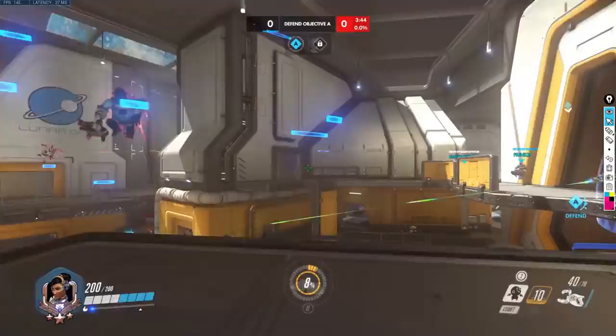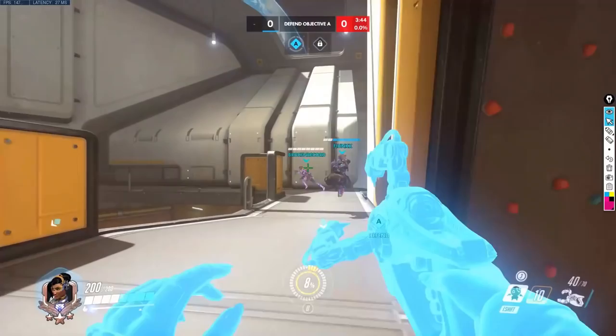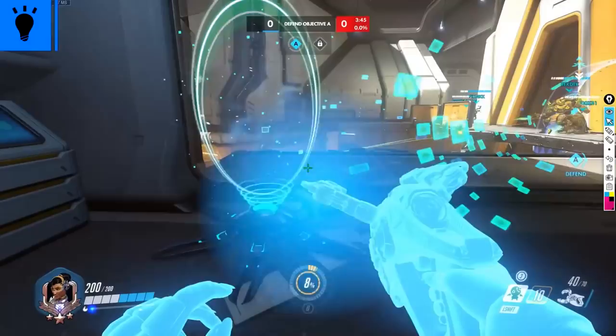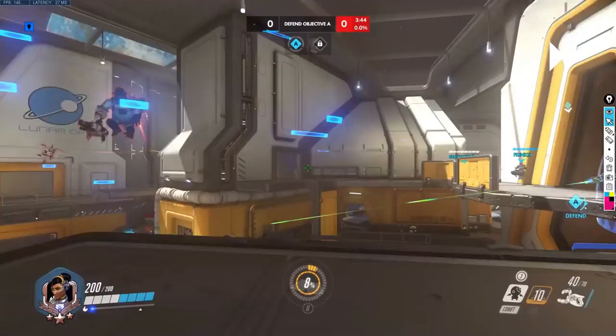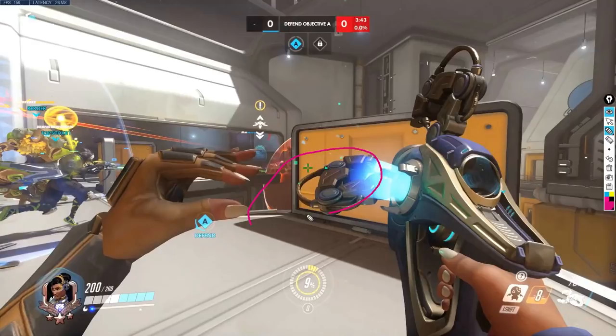I'm going to spam some right-clicks and then use my teleporter to escape. I see they have a Hanzo, and a Winston also leaps up here. You don't want to be alone — as any character that isn't very independent, you want to be with your team. So I'm going to use the teleporter to get out. What's really nice is I actually bait out the Winston bubble, so now his bubble is gone — and that's a pretty long cooldown, one of the larger cooldowns in the game.